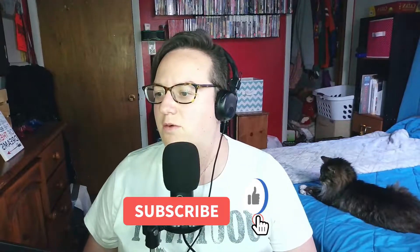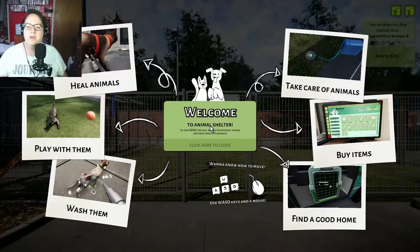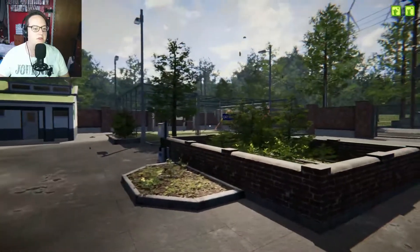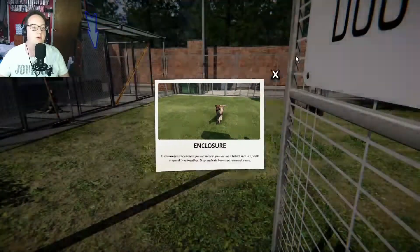Alright guys, nothing's changed really. We're doing Animal Shelter, this is still the demo. I'm just going to do the dog side of things and then we'll go from there. So what I have here is two - we're doing the dog version which I'm assuming is probably very similar. This is such a cool thing. The cat run is over there which is blocked off, and this is the dog run which we do have separate stuff.